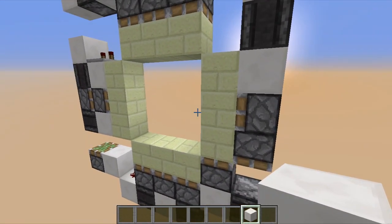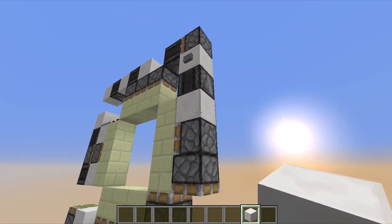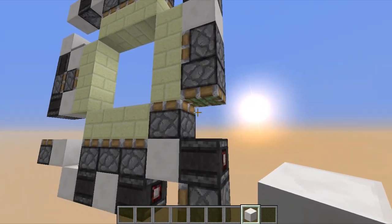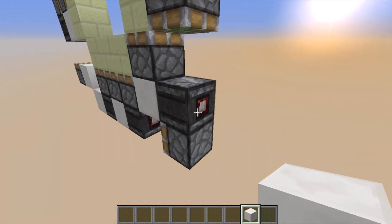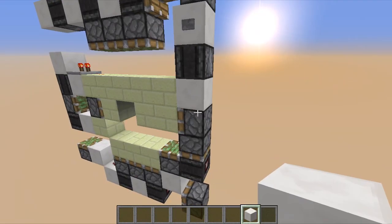I just spit out the first block and then down here is delay. Because there's BUD power here. So I create delay by extending the piston, then retracting the piston again, then we get enough delay — because this other Observer block comes here and powers this guy at the right time.